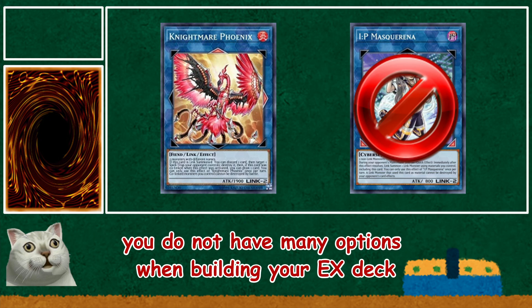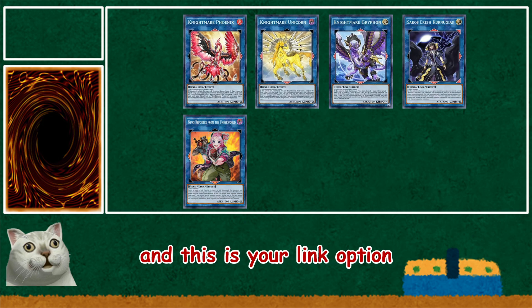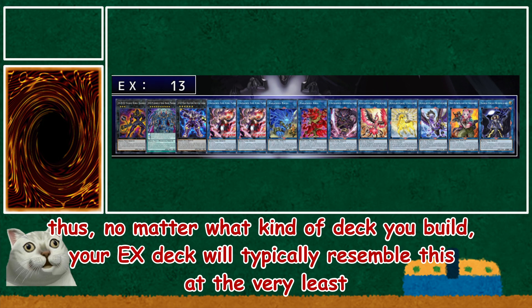You do not have many options when building your extra deck. In fact, this is your only XYZ option, and this is your Link option. Thus, no matter what kind of deck you build, your extra deck will typically resemble this at the very least.